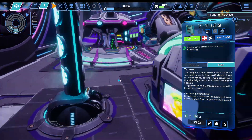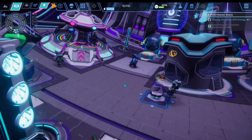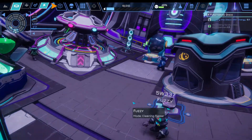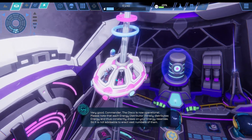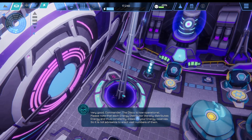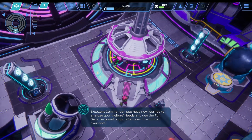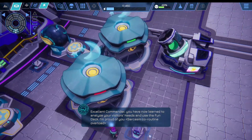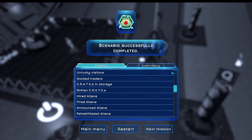Is this thing ready to go? Not ready. That's a good little fuzzy. [In-game]: The disco is now operational. Please note that each energy distributor literally distributes energy and thus constantly draws on your energy reserves, so it is not advisable to erect vast numbers of them. Excellent, Commander. You have now learned to analyze your visitors' needs and use the fun deck. I'm proud of you. Sarcasm co-routine overload. [Commentator]: That was a really interesting event. I built it too early, so that's why it didn't count. But the black hole fun thing was amazing — the animations for the game are really good.